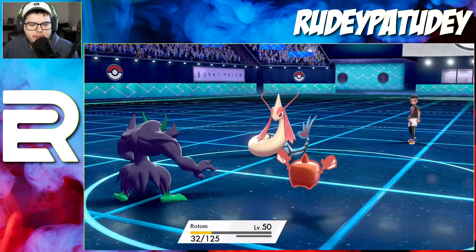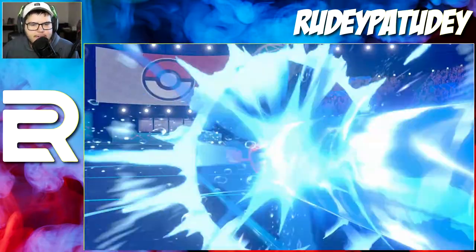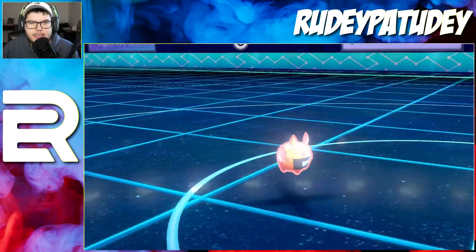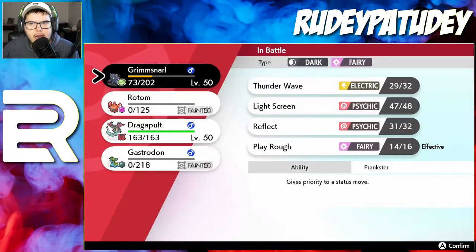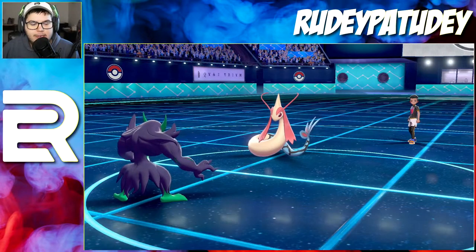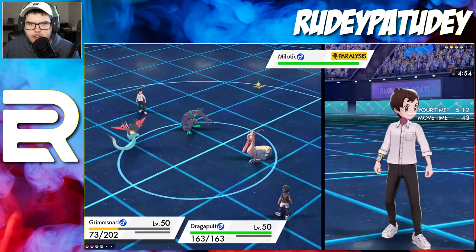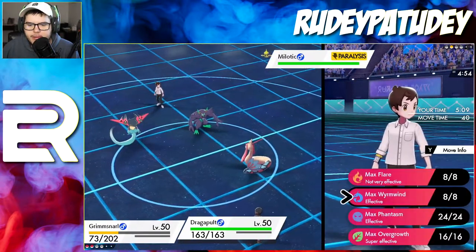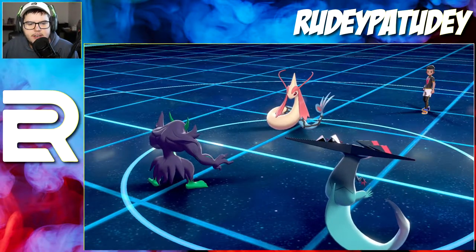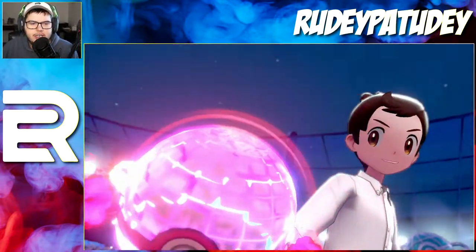Now we are in a 3v1 scenario against this poor Milotic. This guy didn't even Dynamax even though it's his last mon, which is weird — because he could have used Max Geyser. Rotom still would have knocked me out but he would have set up rain for the next turn. Whatever — I don't know what is happening anymore. Dragapult's out of the field — what up, Dragapult! I guess we'll just go for some Play Roughs and then Dynamax just to show him — like, hey man, did you know you could have Dynamaxed?